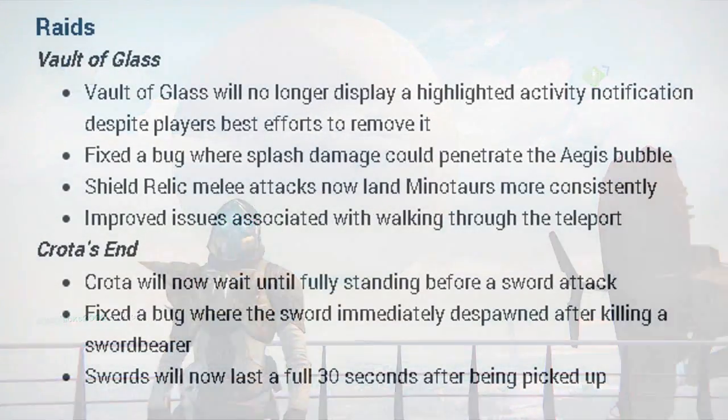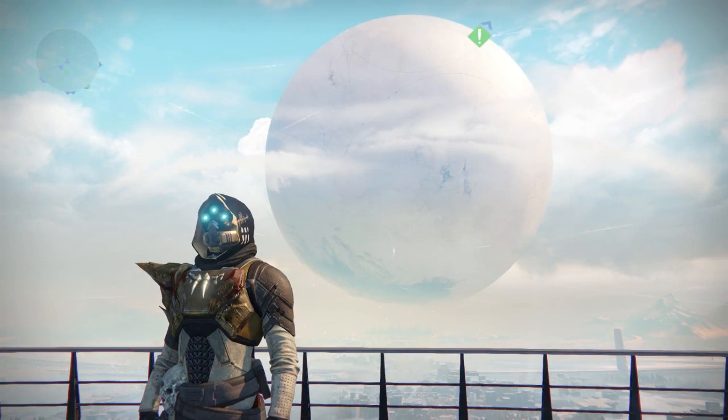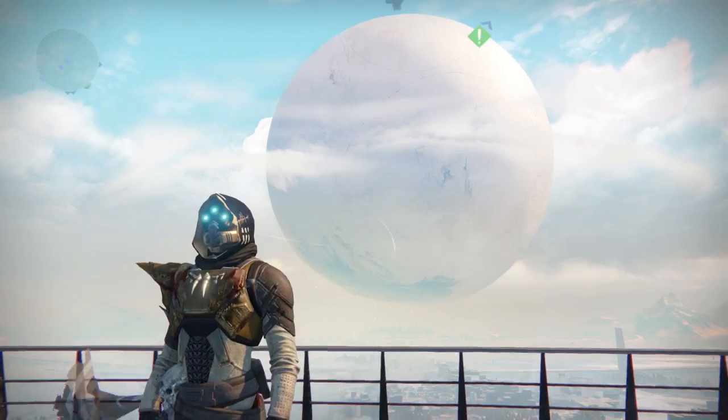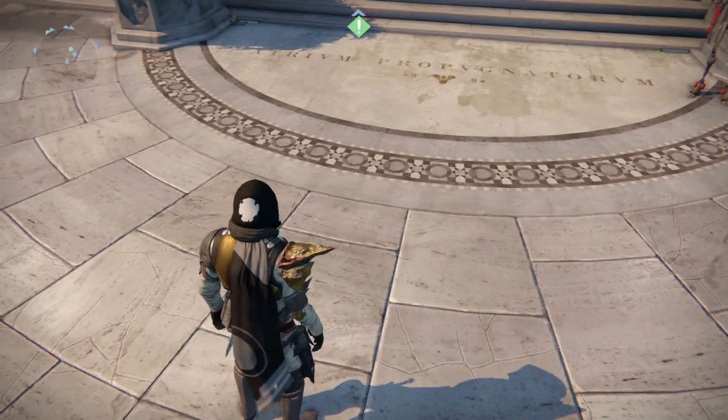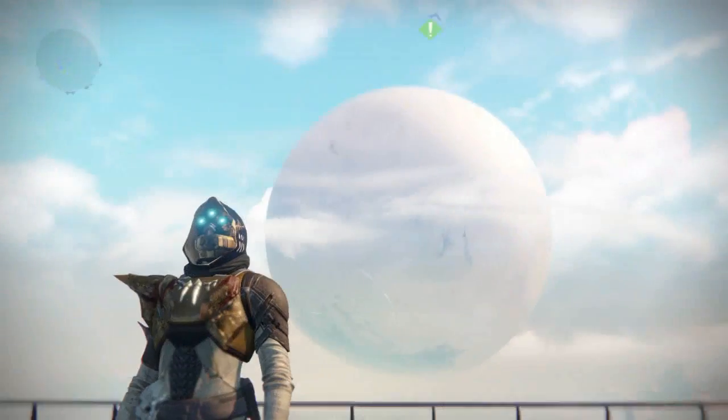For the Vault of Glass raid, it will no longer display a highlighted activity notification. They fixed a bug where splash damage could penetrate through the bubble, Shield Relic melee attacks now land on Minotaurs more consistently, and they improved issues with the teleporter. Previously, if more than one person walked through at once, some would not go through — which was a major issue against Atheon.